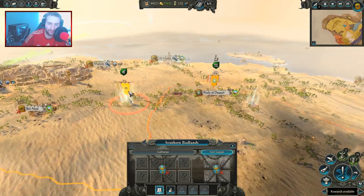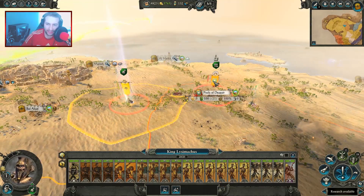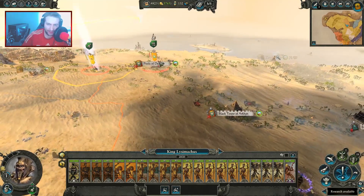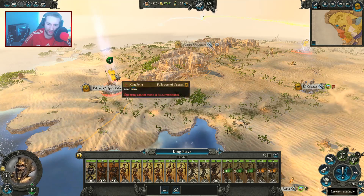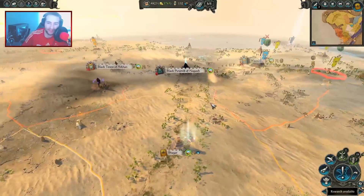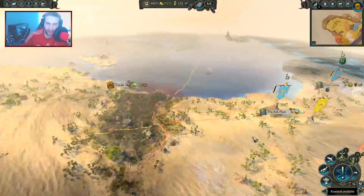Meanwhile, on this side of the campaign, things could be slightly better. We are in an ambush stance in case this army from the Pools of Despair, which is on Force March, comes our way. We can try to ambush them and take them out. But I feel like if I attack the Pools of Despair head on I might get intercepted and taken out. I've got this army which is currently building up, and I know in a few turns — three turns — I'll have my scorpions back. I'm still gutted by losing those scorpions. Hopefully we can recover. I've got quite a bit of money to spend.